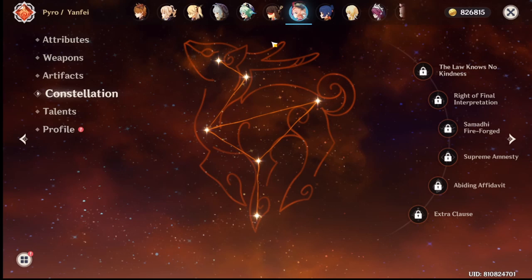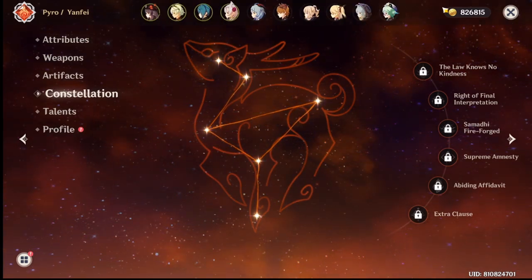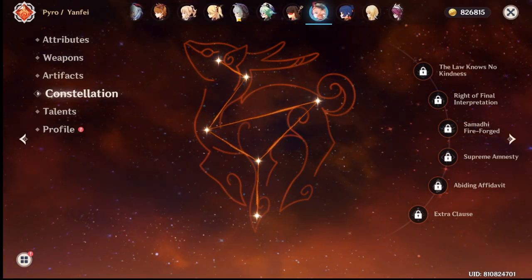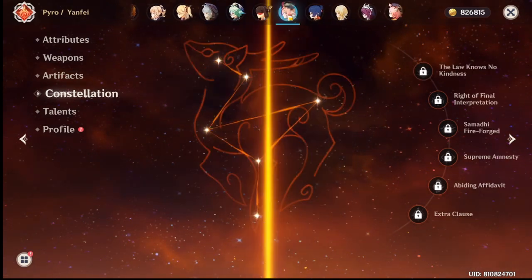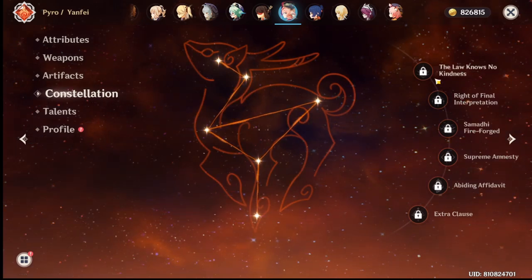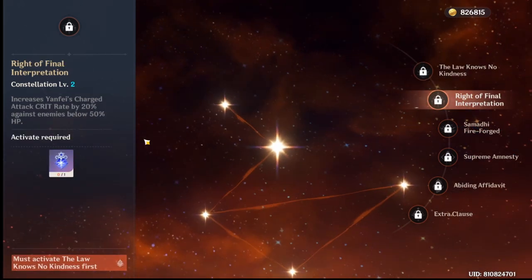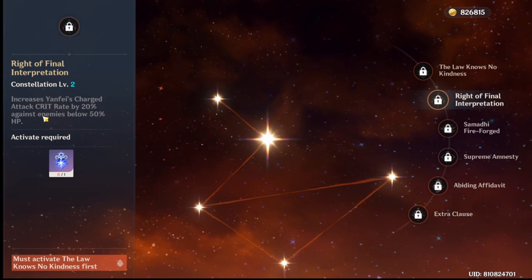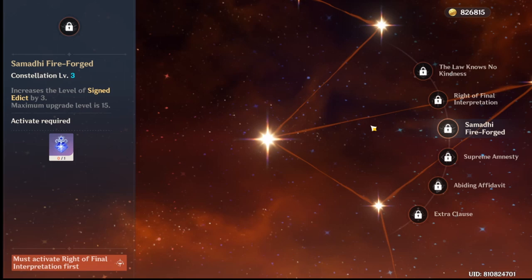So if you guys are going to pull for Yanfei alone without getting others - like if you don't have Diluc, Klee, Hu Tao, or maybe Bennett - do you want Yanfei? Because she's the banner right now. The best you could go for is C1. C2 increases Yanfei's charge attack crit rate by 20% but you won't really need this.